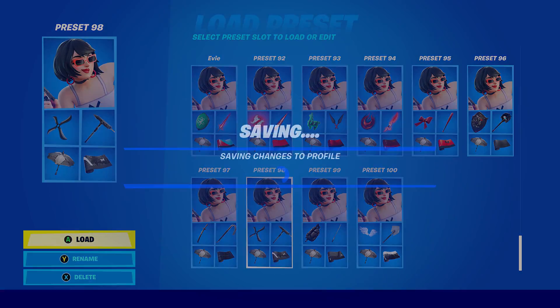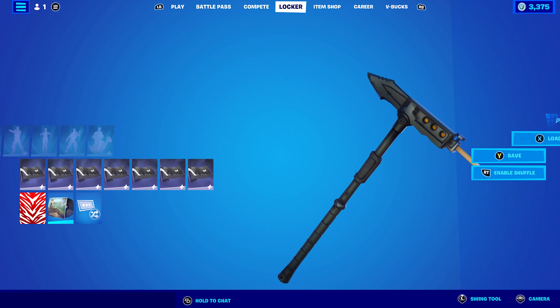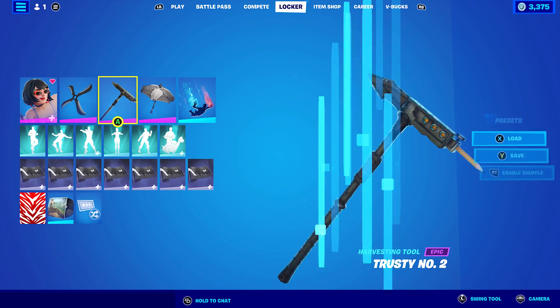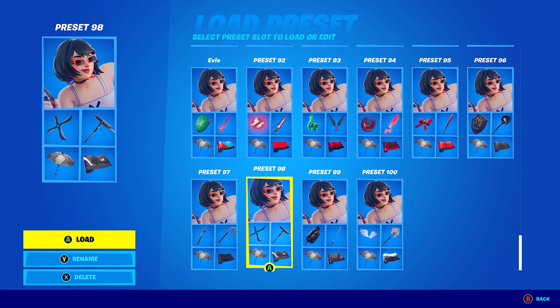Let's move on to the next combo. I'm using the Demon Wind Shuriken back bling. The pickaxe is Tristan Number 2 from Chapter 1 Season 3, which is basically the Reaper's pickaxe — or OG John Wick's pickaxe, as a lot of people like to call it. The wrap I'm using is Monarch's Glow, which is from Chapter 3 Season 1, basically the XP or Level-Up pack — similar to the Omega Knight pack from last season, but for Chapter 3 Season 1.